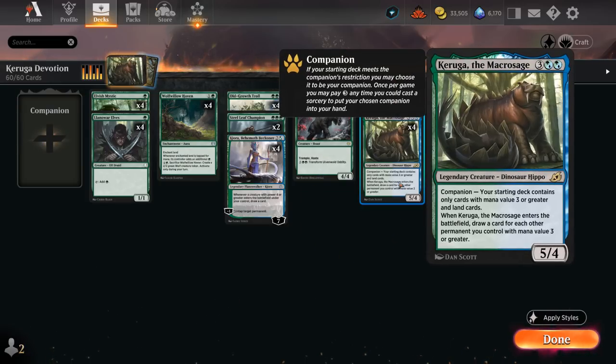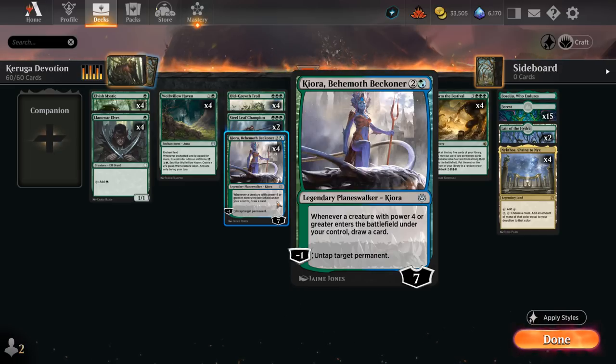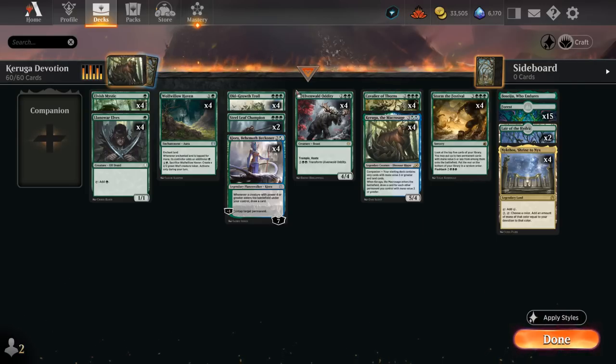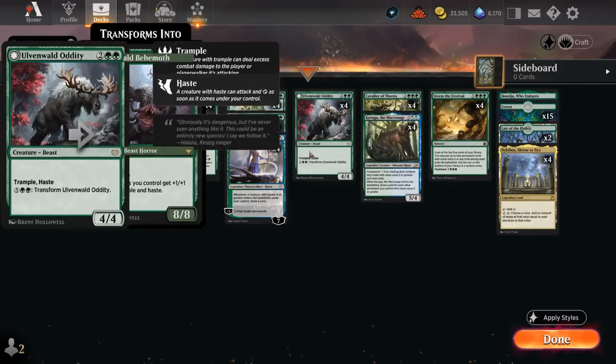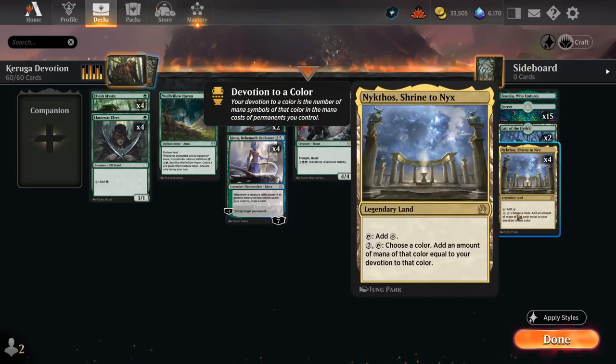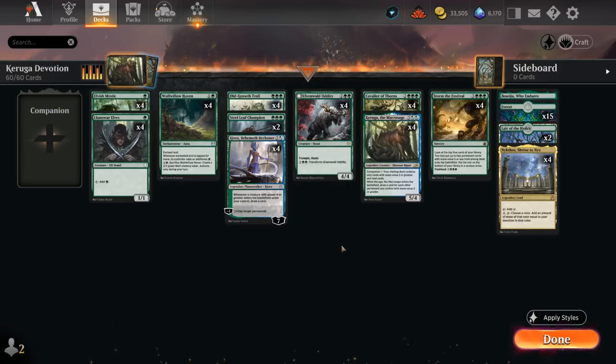We also have 4 copies of Keruga as another way to complement that gameplan — a 5/4 that when it enters the battlefield lets us draw a card for each other permanent we control with mana value 3 or greater. That can also draw a ton of cards, especially with a Kiora in play drawing an extra card when a creature enters with power 4 or greater. It can also draw off extra copies of Ulvenwald Oddity, Old Growth Troll, and Steel Leaf Champion, all contributing towards Keruga, and then if we draw a lot of cards...